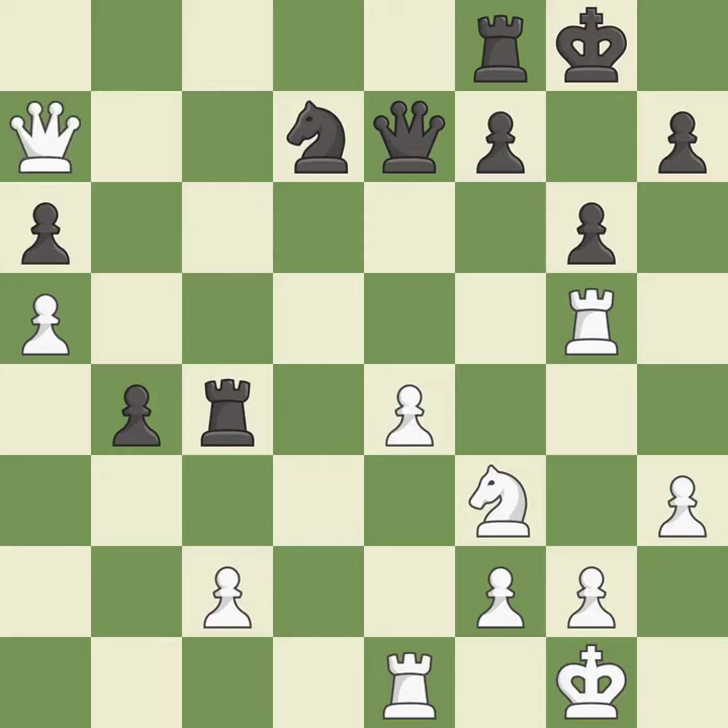A great move threatens to add pressure on a pinned knight. The next move threatens to create a passed pawn. However, this permits the opponent to create a passed pawn — it is an inaccuracy.